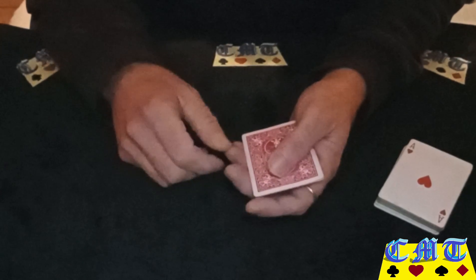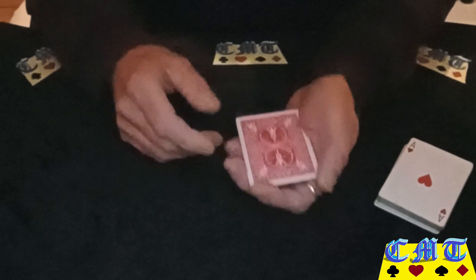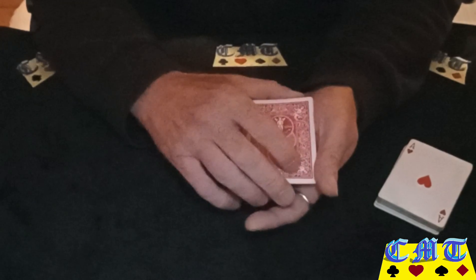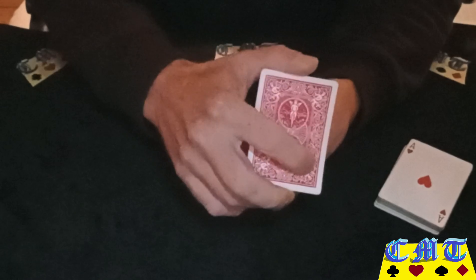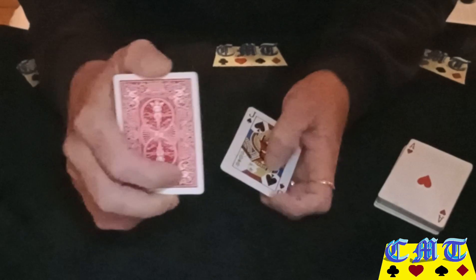Don't worry, you will see that again because you do that move throughout the whole trick, so do it nice and slow every time. Once you get to that point, break the packet in half so you've got two cards on top, because you're going to turn the bottom two cards facing up.